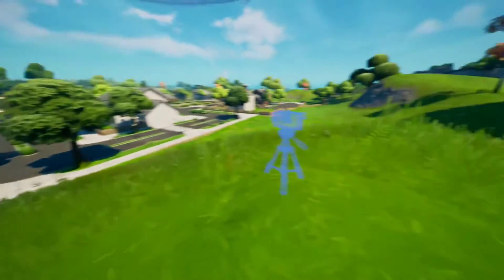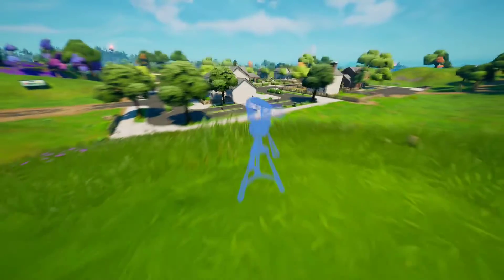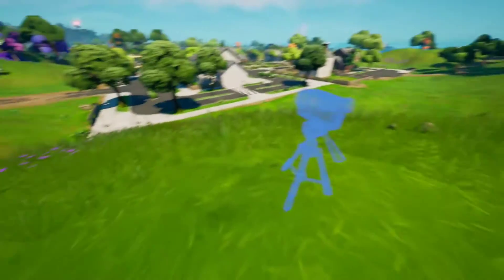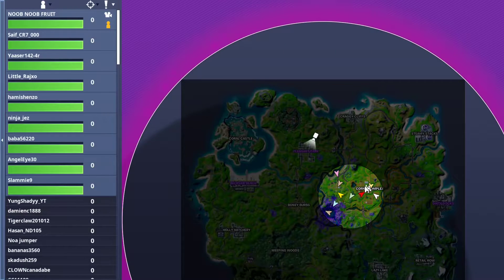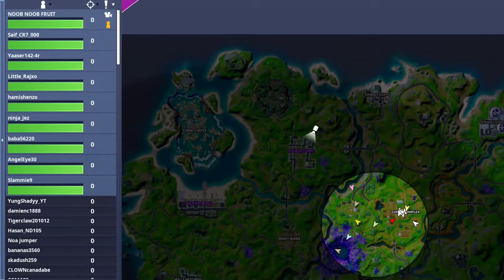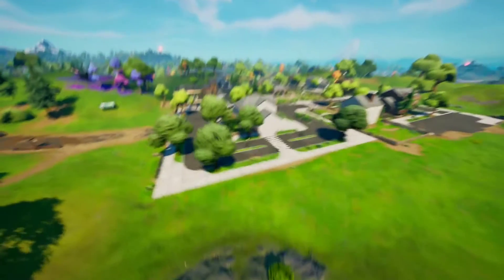For this Week 10 Legendary Quest, you essentially have to place three cameras at three different landing ship locations. These cameras, shown with a blue outline, are going to be all over the map — literally next to each POI there will be a camera. The first place I'm going to show you is Pleasant Park, right where my camera is here, overlooking the Pleasant Park POI.